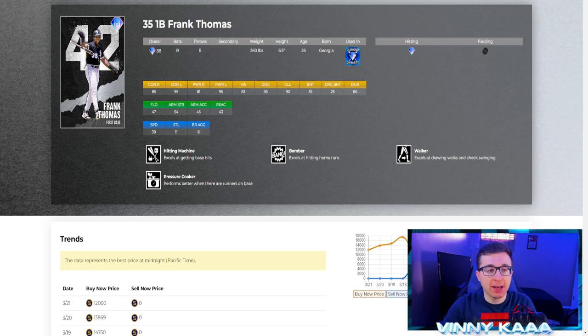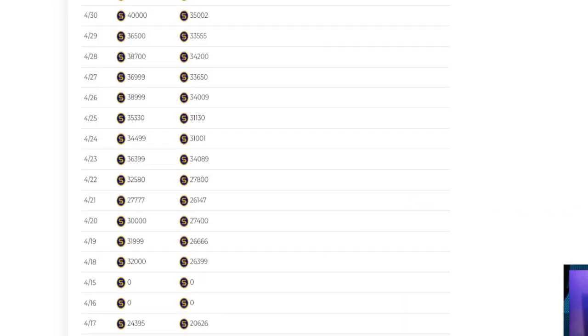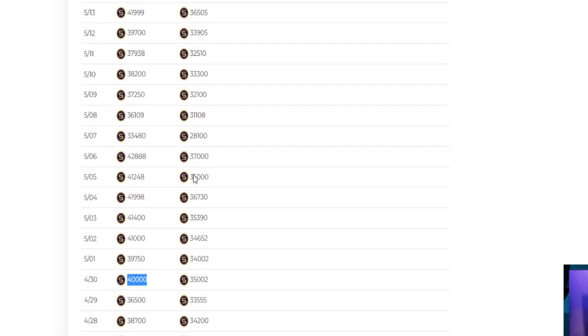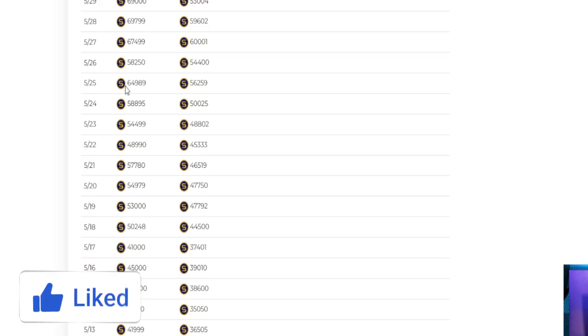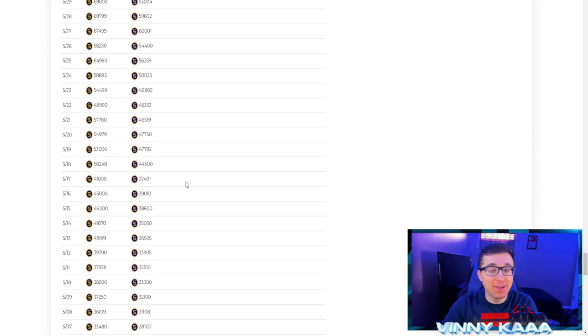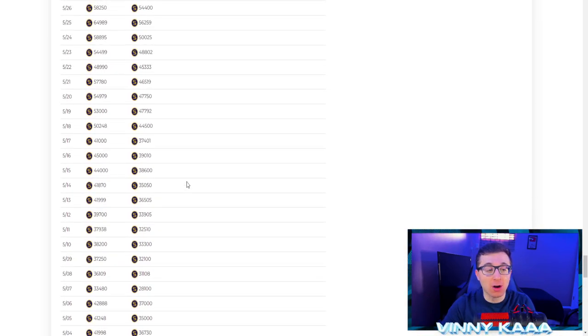Here's an example: Frank Thomas was going for about 25,000 stubs when the game came out on April 17th. By the end of April, he was 40,000 stubs. By end of May, about 65,000, nearly reaching 70,000. In early June, they were 75,000 stubs — basically a third of the release-date price. Stack up on these cards as long as they're not super expensive, and take advantage of that early window.